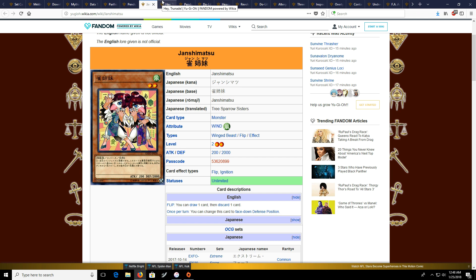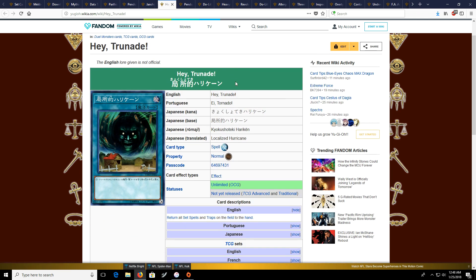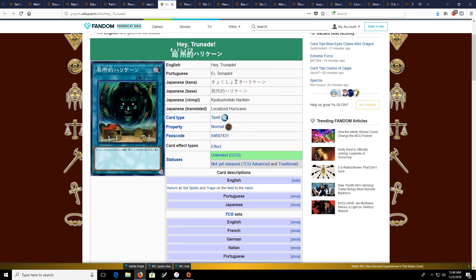Then we've got Trunade — the new Giant Trunade card — which basically just returns all set spell and trap cards to the hand. There's not really a meta right now where that's going to be too relevant, but down the line we could see either the return of Paleo, or some other trap-based archetype that this really messes up. Or maybe at your locals someone's playing Paleo or Counter Fairies — so this could definitely be used as good bait. I do think it'll have its use in the future, just not right now, so pick it up when the price drops.